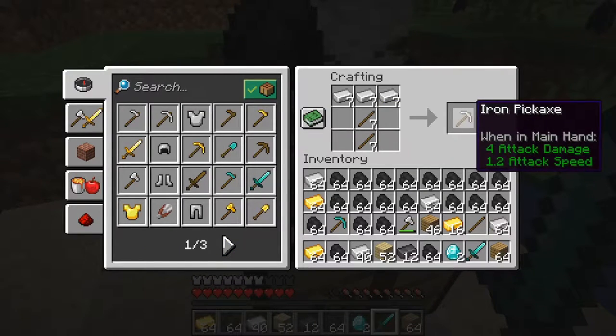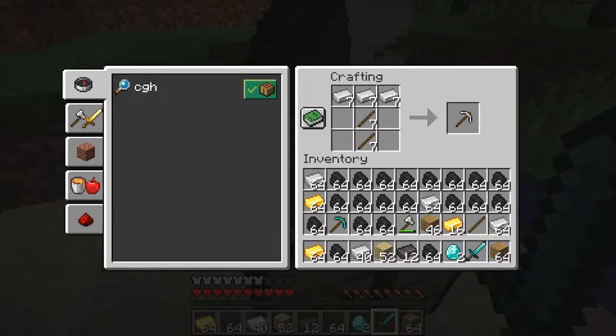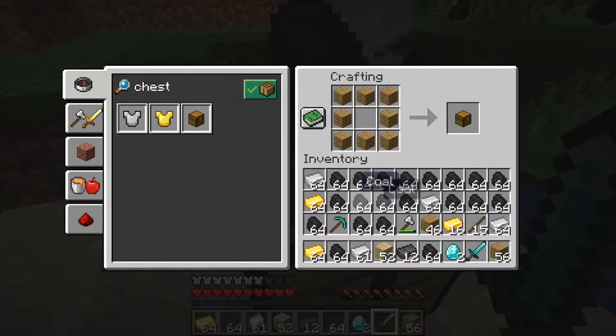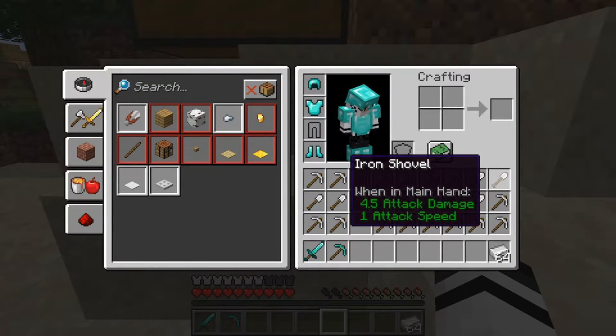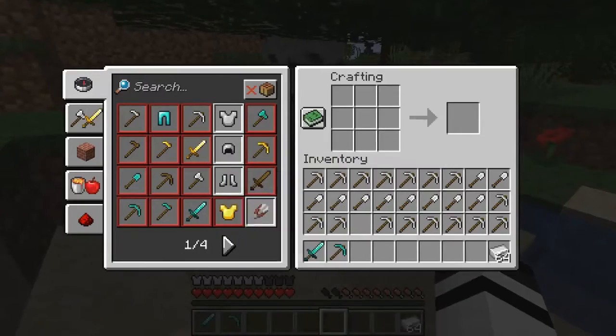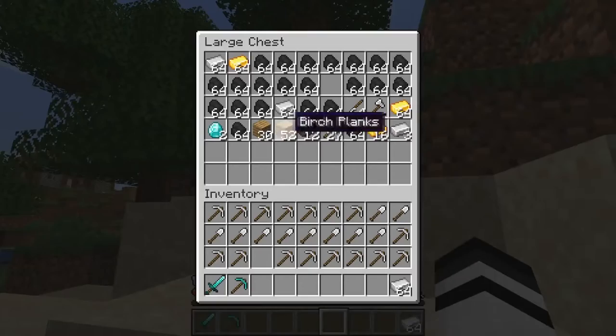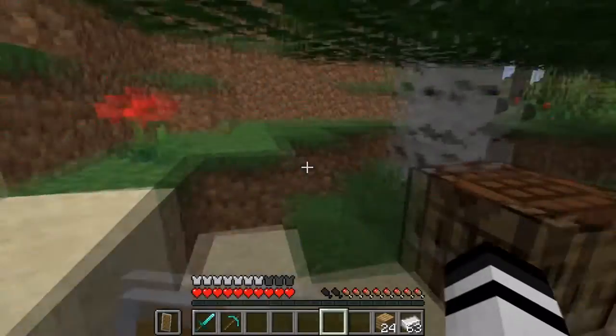Good amount of iron pickaxes to farm - it's gonna be quite OP. I need to make a chest and set everything up. We got tons of iron pickaxes and tons of iron shovels, which is great. We also need a shield since that's really important, so let's get that sorted.